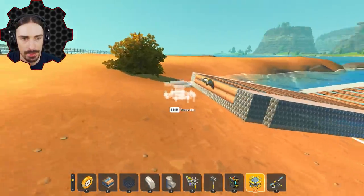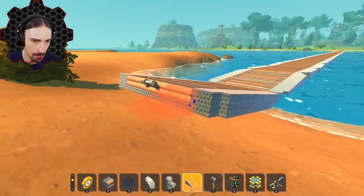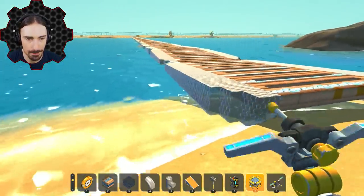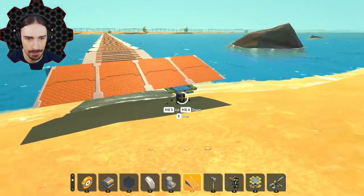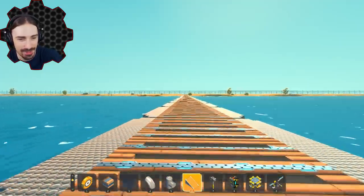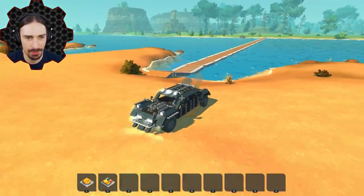It now goes from one side to the other! The only issue is we don't have easy access up and down — warehouse ramps should work perfectly for that. I check both ends to make sure it detaches properly. With ramps on both sides, it's just a matter of whether we can actually drive across it with this heavy vehicle. I left my vehicle on the opposite side so I'll just spawn in another one.